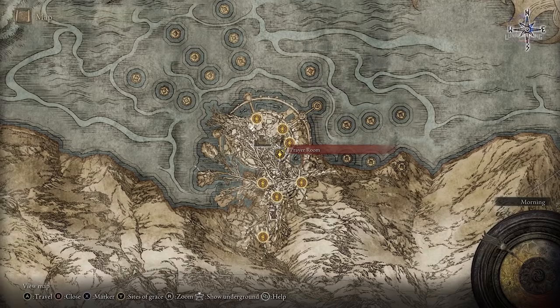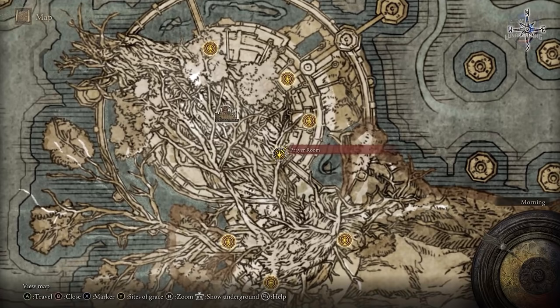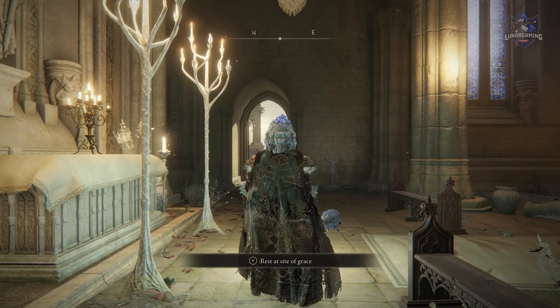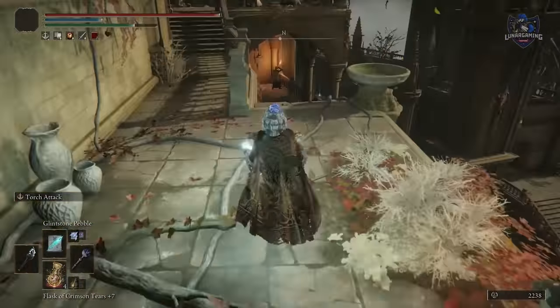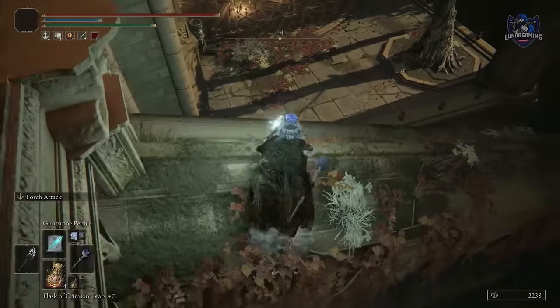You will also need to go to the center of the castle. Seedbed Curses 4 and 5 are near the Prayer Room in the Haligtree. If you follow the Millicent questline video, you come exactly to this room in order to meet her, so make sure you follow that questline first to get to this part. Follow where I go to get the two remaining Seedbed Curses.